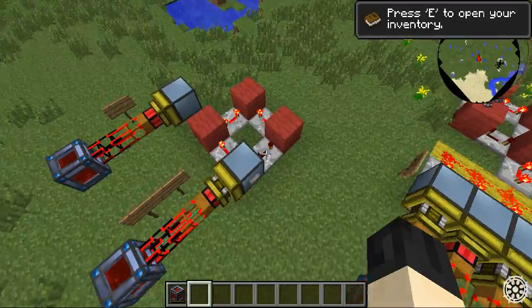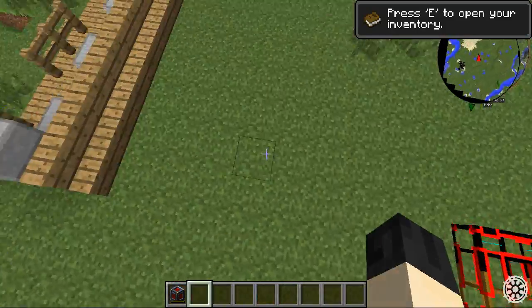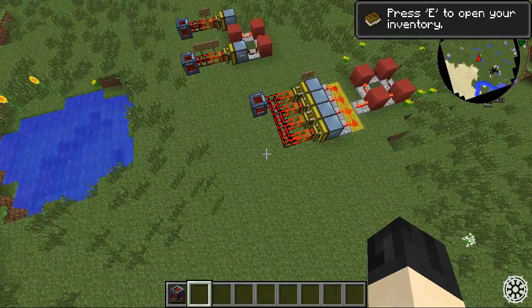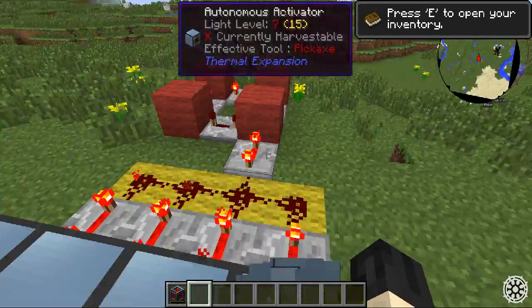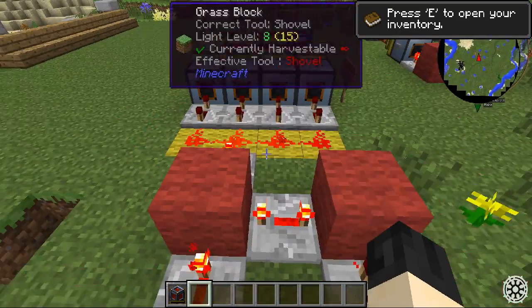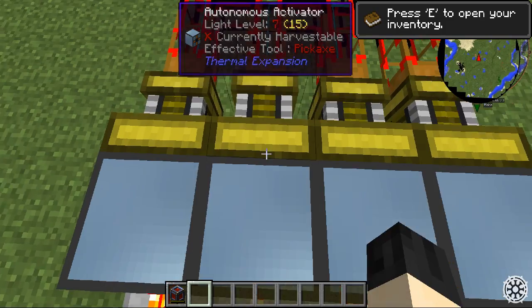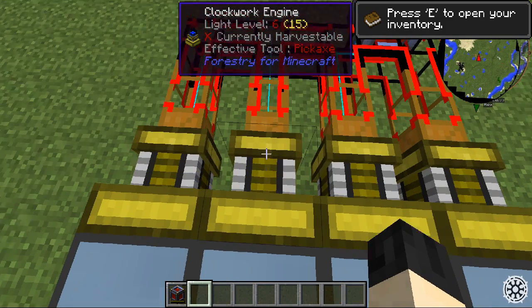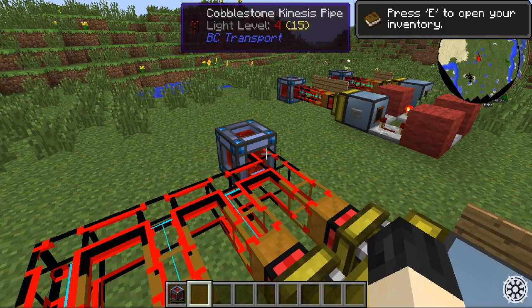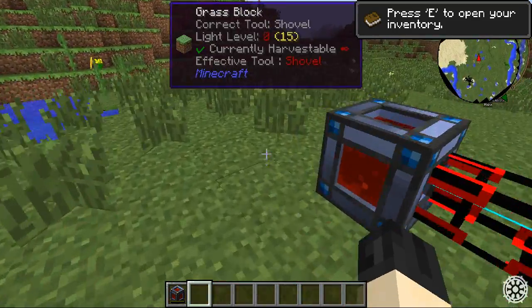The repeaters in the clocks are set to a four-tick delay for all three of them, including the one hidden under the ground here. That is the longest delay I was able to get with a standard clock. However, the longer the delay, the longer it will hold down right-click, the longer it will right-click the clockwork engine, and the more power it will produce per tick — which is exactly what you need.